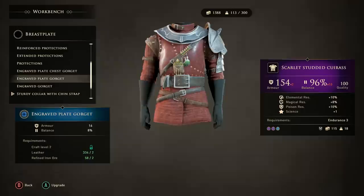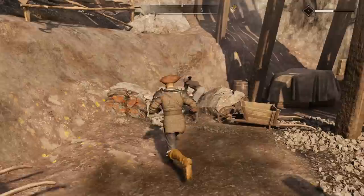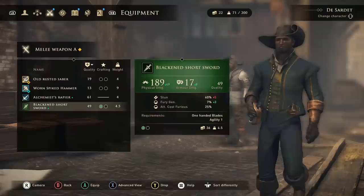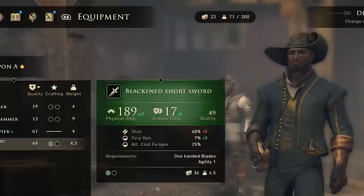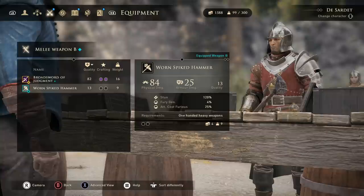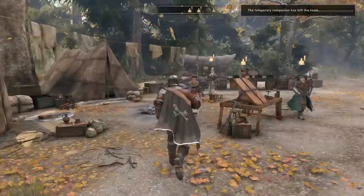I recommend crafting for all playthroughs because it's really interesting and powerful. Keep your eyes open for ores that you can find in open areas, because without the intuition talent it can sometimes be harder to notice them, especially the ones on the ground. You will start the game with a 200 inventory limit, but don't let this stop you from picking up everything. It's not that easy to go above that limit especially in the beginning, and even if you do, you just won't be able to sprint. Sell or recycle those extra armor pieces you don't need. The craftsmanship level 2 talent allows you to recycle your gear without needing to find a crafting table.